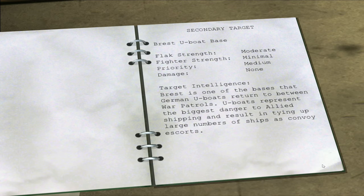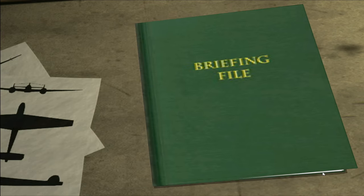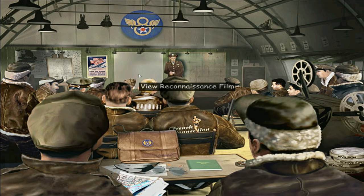The U-boat base: flak strength moderate, fighter strength minimal, priority medium, damage none, and no tertiary target selected. Okay, we'll sign up for that. Let's have a look at the reconnaissance film.